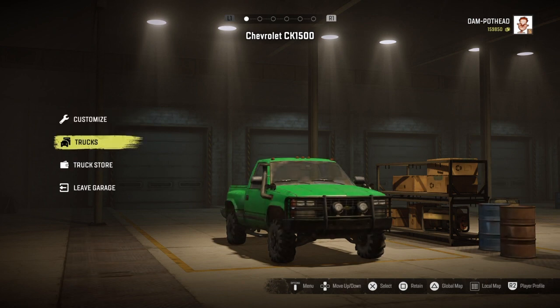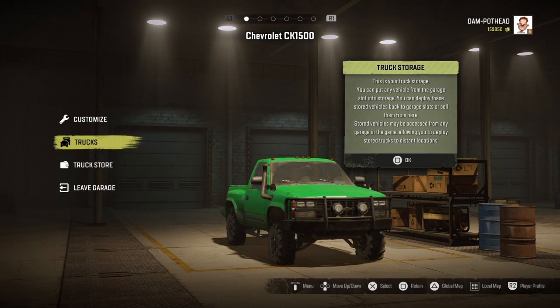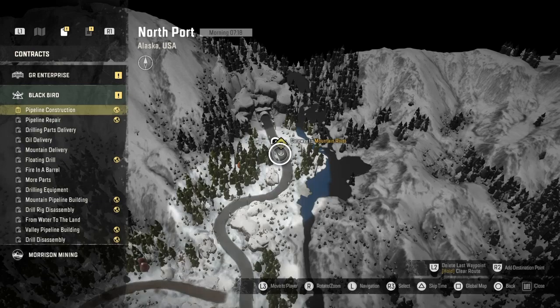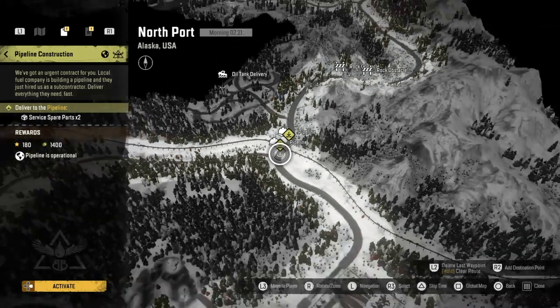Welcome back guys, GVids here. Today we are back on Snow Runner and we are just trying to set up for the unlimited money glitch — I will have a link in the description below if you guys have not seen it already. But the main problem for this one is getting through that pipeline.